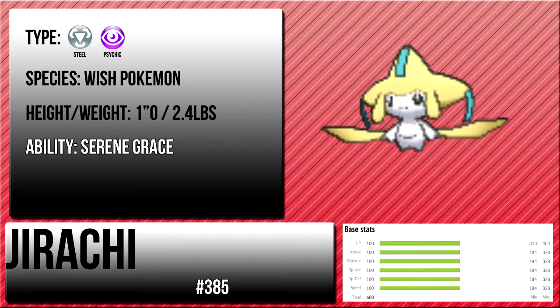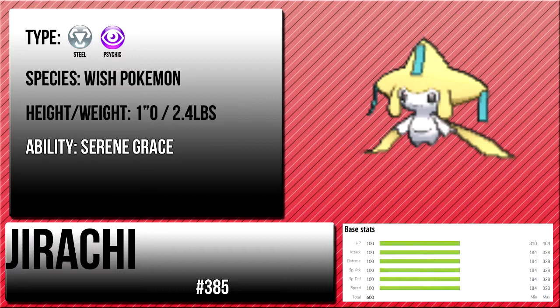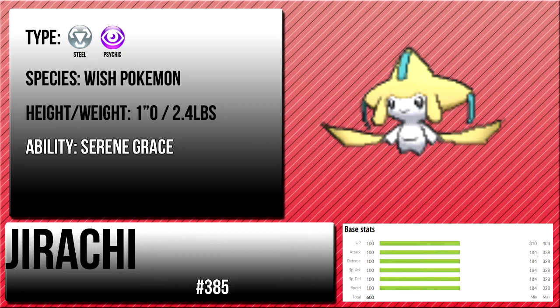Now sitting at our number 2 spot is Jirachi — that's right, Jirachi, everyone's favorite Wish Pokemon. It is just completely awesome. It's a foot tall and 2.4 pounds — really light, but it is just really amazing. Look at its stats: it's got all 600 base stats, just like Mew, distributed in any way you want. You can use it in so many configurations.